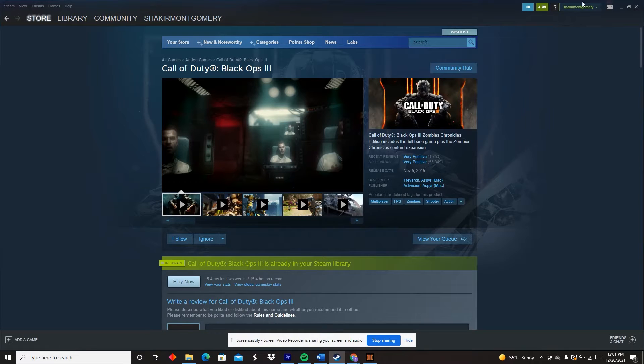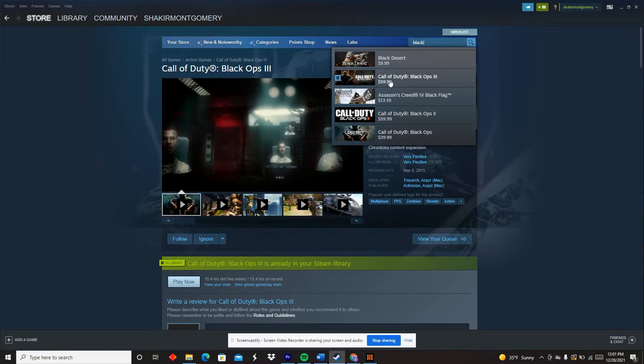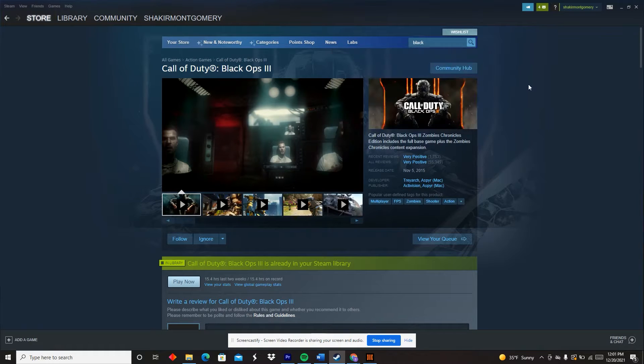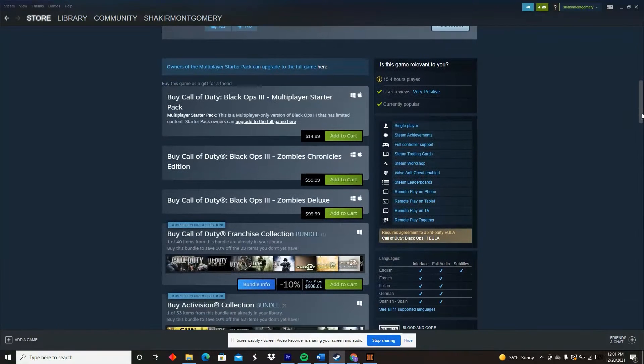First, what you want to do is simply make a Steam account. Once you do that, you just want to go to the store, type in at the top right Black Ops, and you'll see it right at the top, and you just want to click on it. After you're done with that, just scroll down slightly and you'll see all of your buying options here.